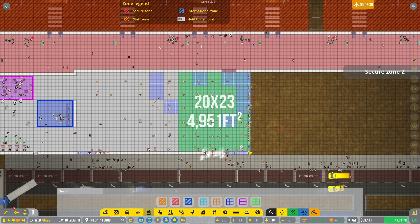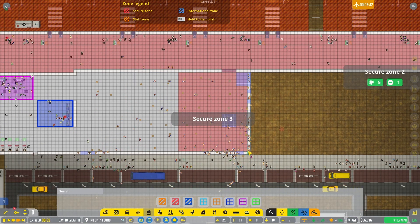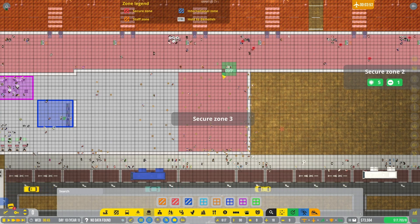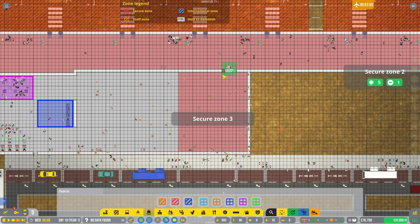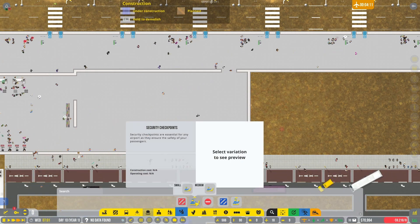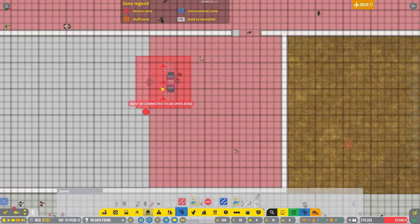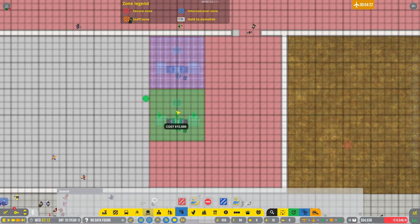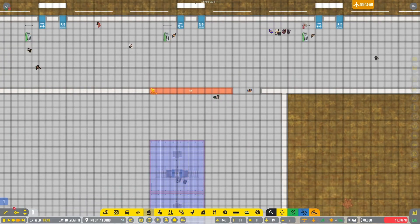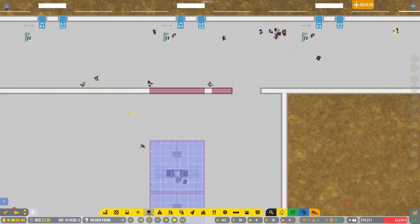I'm gonna do this all secure. You guys want to take out that last piece of wall? No, all right. Give me some medium security stands - one, two. Can I get a third? One, two - we can get a third if we take the wall out. So that wall's gonna go.